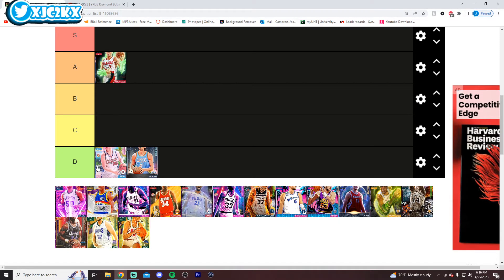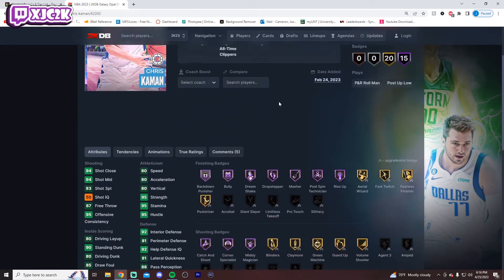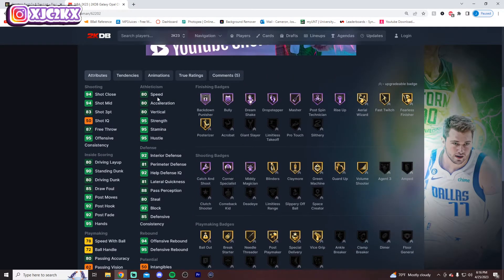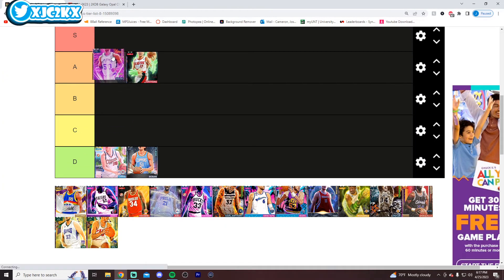Chris Kaman has to go D-tier as well. He just doesn't do anything on the court super well, unfortunately. He's kind of a pretty mid card at this point. He is 7'0" so he's got decent size, but a little bit of a short wingspan at only 6'11". Mainly an interior guy, has decent-ish speed and can shoot the ball decently well, but his release isn't incredible. He does not move well at all. He's just not that good — got to go D-tier.